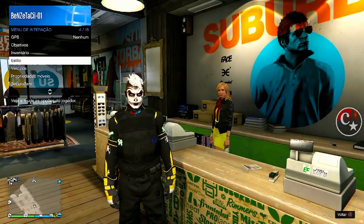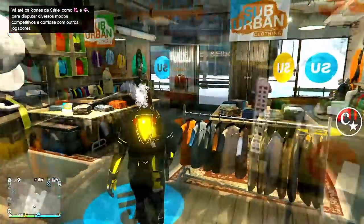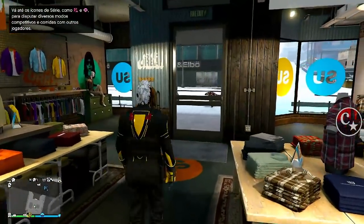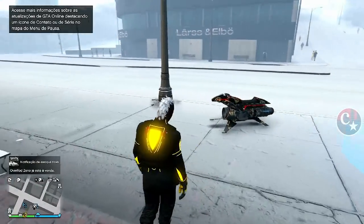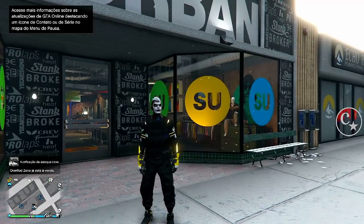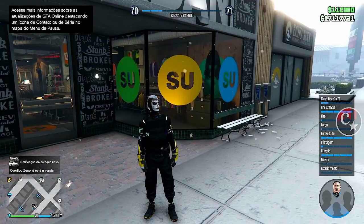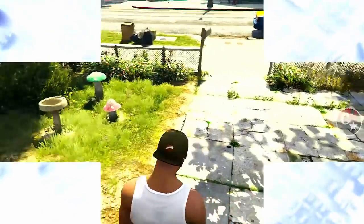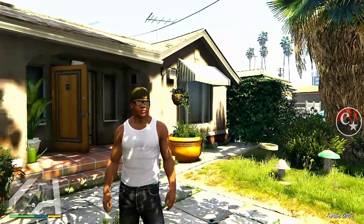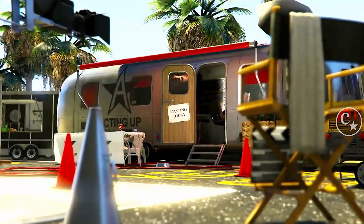Eu quero colocar o crachá da IA aqui. Então vamos tirar a máscara, o que tiver no rosto. Não precisa salvar, basta tirar só os acessórios do rosto. Não vai perder absolutamente nada. Vem aqui pra fora, coloque última localização, e vamos dar um pulo até o modo história. Este método foi trazido pelo meu parceiro ENOC do canal EM Glitz — os créditos, lógico, vão todos para o ENOC.